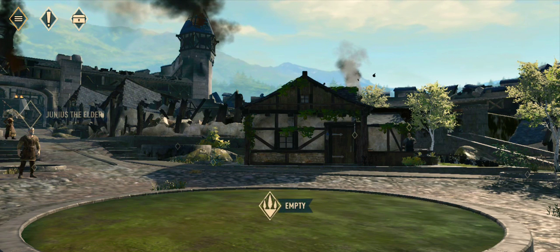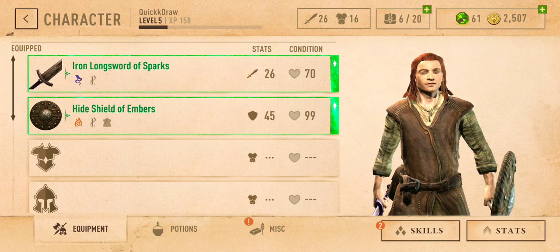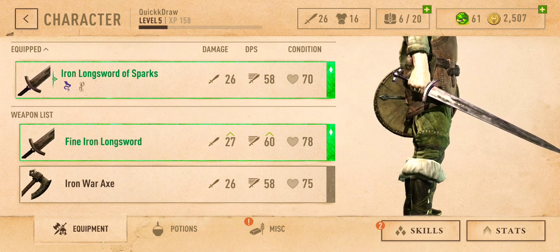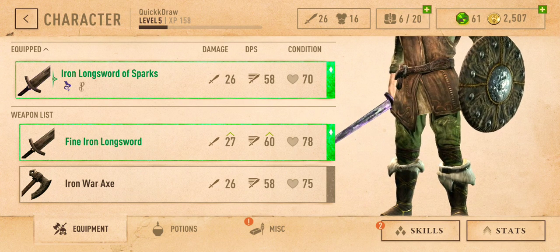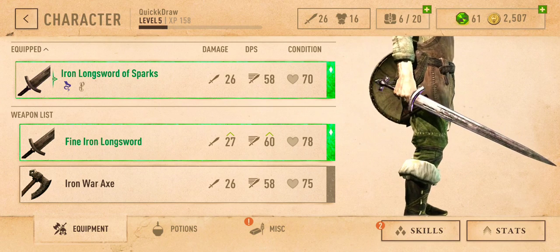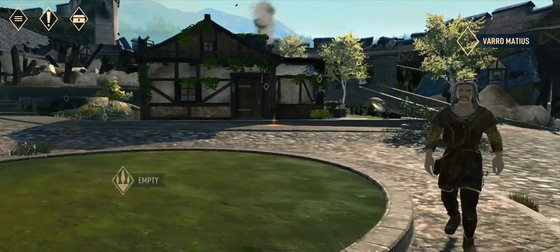If you take a look at my character, I don't have a lot right now because I am just starting this game. I do have an Iron Long Sword of Sparks, which is what I used when making that last video, and also a fine Iron Long Sword — it's the Iron Long Sword I started with, but I just improved the condition. In another video I'll show you how to improve the condition of your weapons and a little more of the gameplay. But this has been Quick Draw — thank you guys for watching an episode of Elder Scrolls: The Blades.